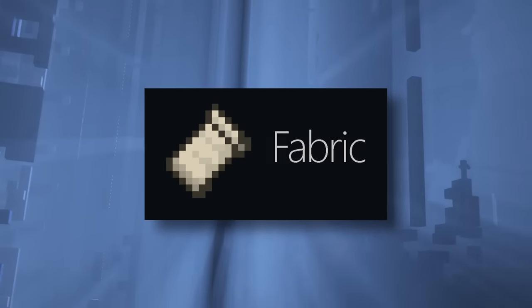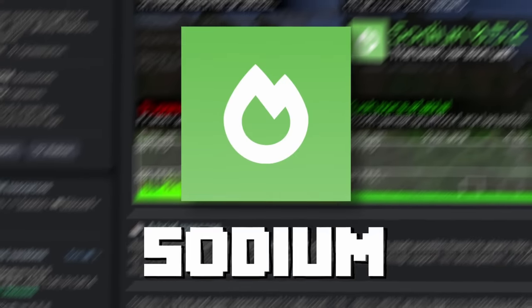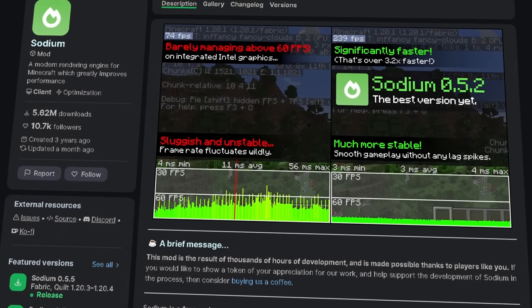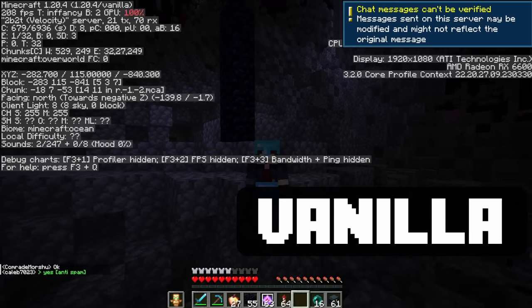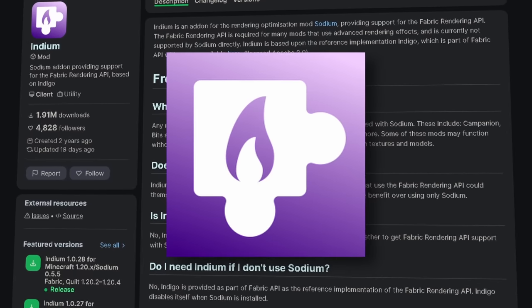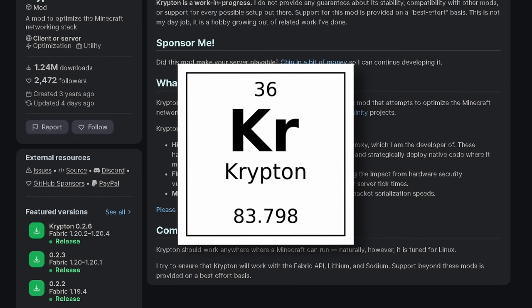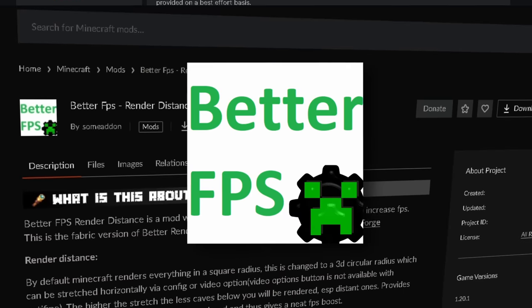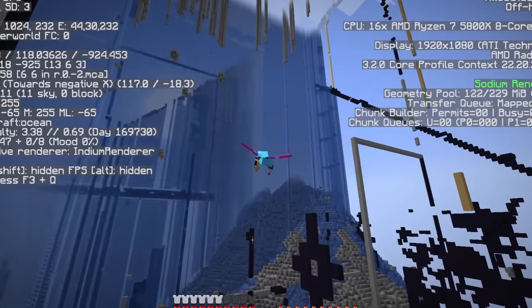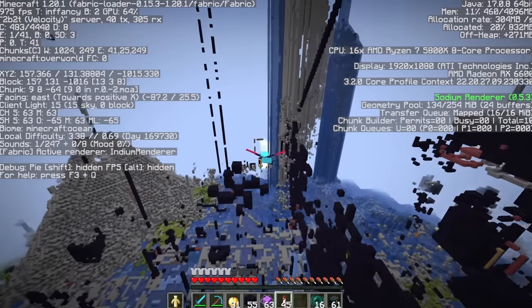Now that you have Fabric, we'll add the performance mods. There's a lot, so I'll go down the list. Firstly, Sodium improves rendering performance and can improve frame rates for a wide range of computers, with many players reporting a 250–500% increase in average frame rates. Indium is an add-on for Sodium that supports the rendering API. Lithium is for general optimization. Krypton is for improving networking lag. Better FPS Render Distance changes the default Minecraft rendering from a square radius to a 3D circular radius, giving a neat FPS boost.